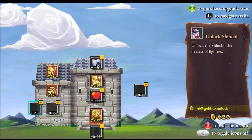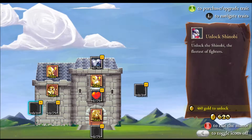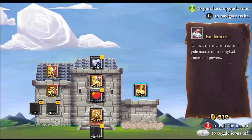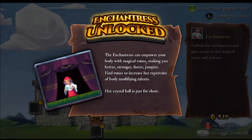Unlock the Shinobi - oh my gosh, I want to unlock Shinobi, I love Shinobi. Let's go over here and unlock the Enchantress, see what we get on this side. Runes and powers - the Enchantress can empower your body with magical runes, making you better, stronger, faster, jumpier. Find runes to increase her repertoire of body-modifying talents. Her crystal ball is just for show. Of course.